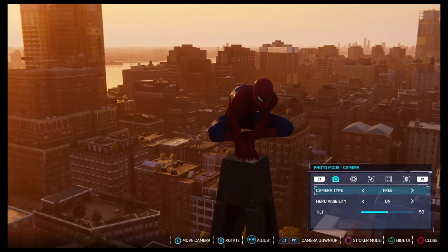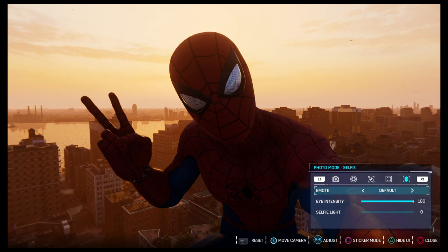This last section is only related to selfie mode. You got all these different eye changes Spider-Man can do. The eye intensity — so on squint, 100 is the most he could squint his eyes, and 0 would be back to default. Same for surprise — 100 would be the most open he can make it, and 0 is back to default. And then selfie light — I can't show it now because it's daytime, but it's the light of the phone, so it's probably more useful at nighttime.